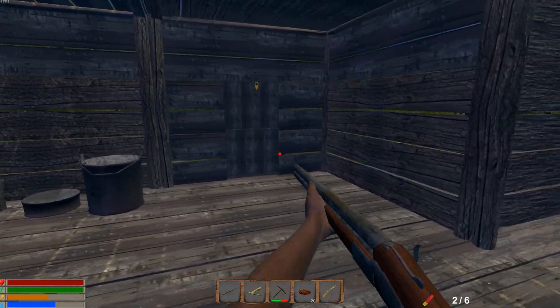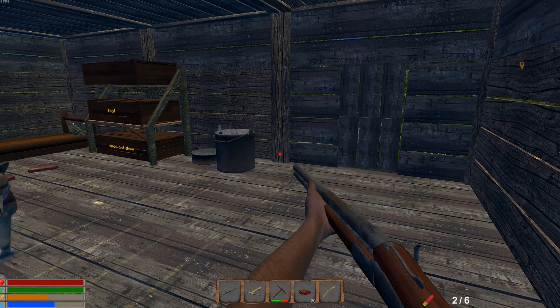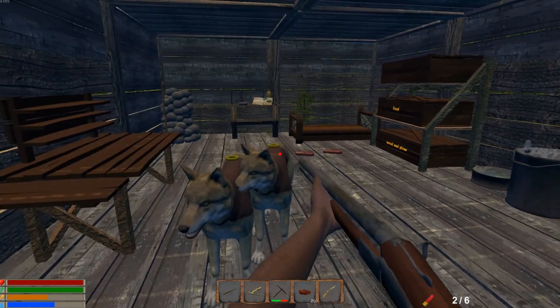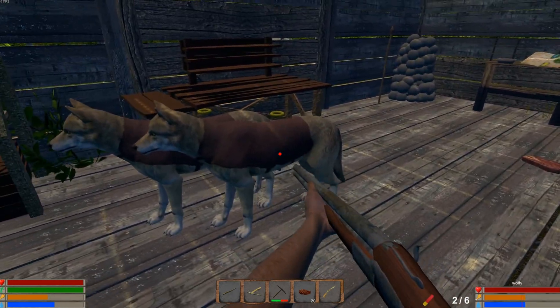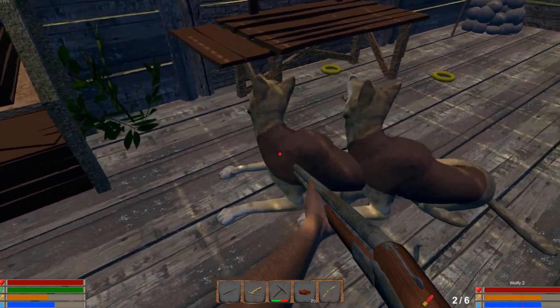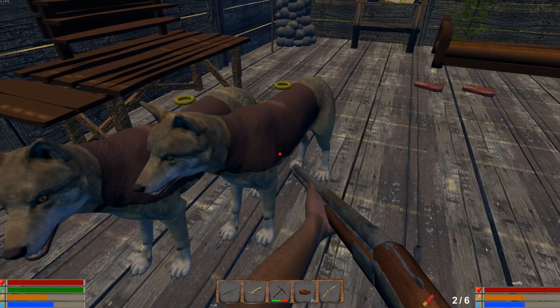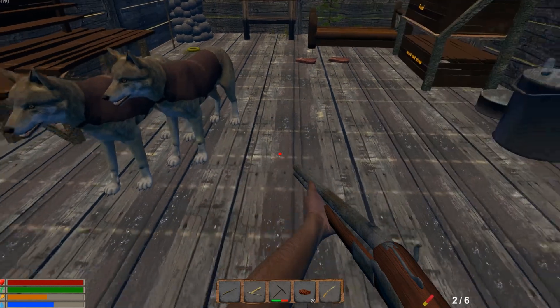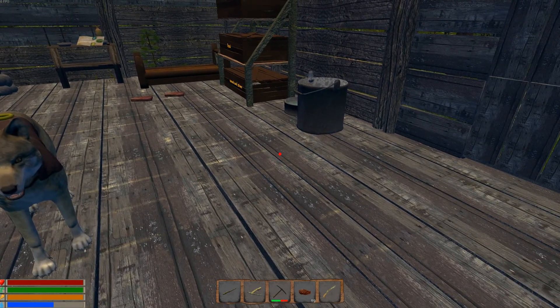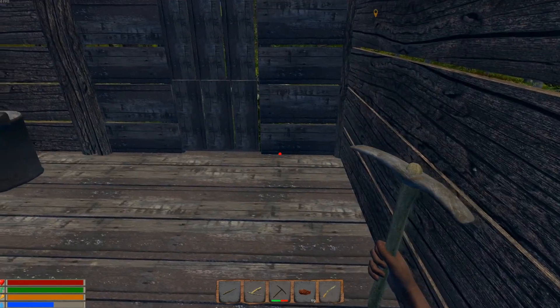All right, so today on the agenda — first, he changed our inventory menu around and I like it. It looks a little more, I don't know, just graphically nicer. He changed that around — looks cool. Also our animals, if you look at the bottom right, they've got an icon for their health, food, and water. And he changed our icon on the bottom left as well, so that's a nice change.